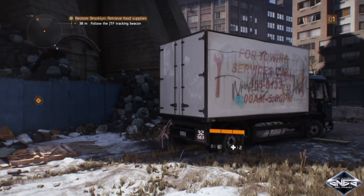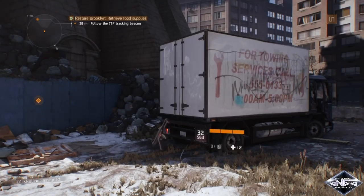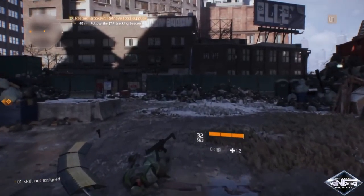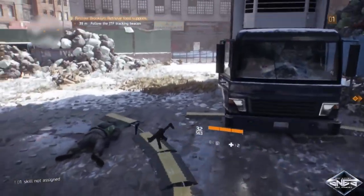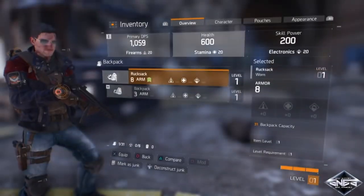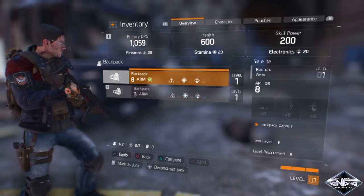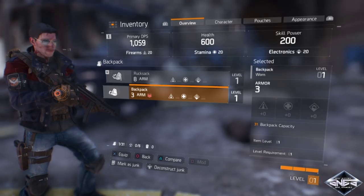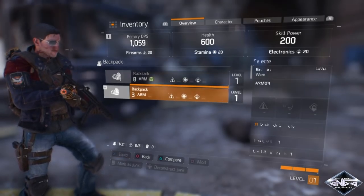Hey, what's up everybody, SNES here. In today's video we're going to show you how to be completely invisible in the game The Division. First, head into your inventory, then head into your backpack selections. Once you get into the backpack selection screen, note that the glitch will only be able to work with the room sack and the backpack.